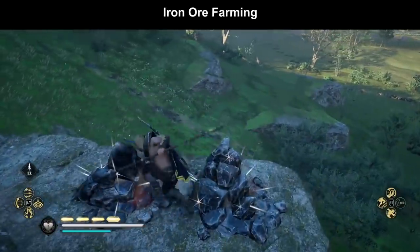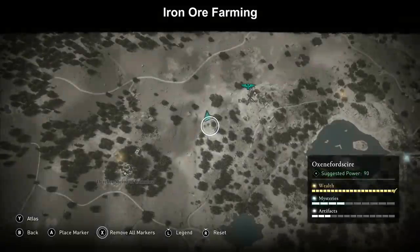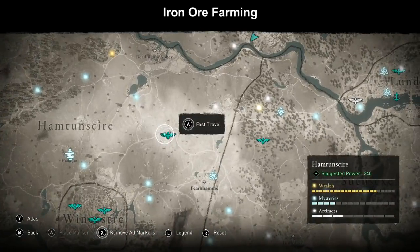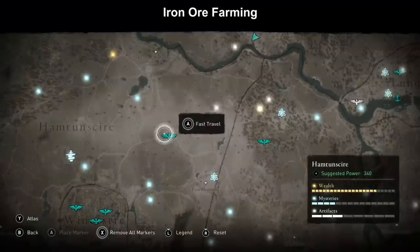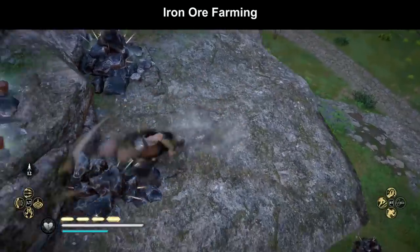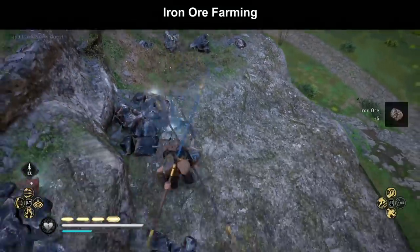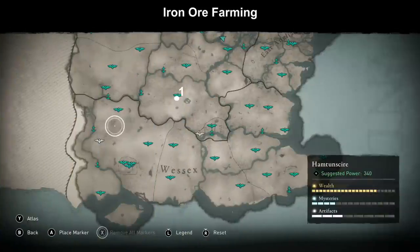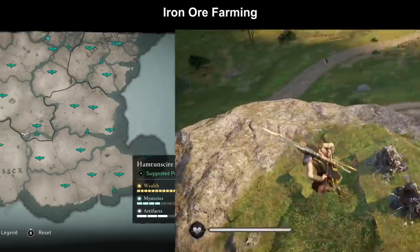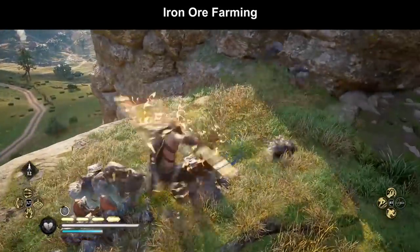There are 2 more iron farming locations in Hamptonshire - one at the fast travel point and another at the secrets area. The patrol at the fast travel spot also gives additional titanium and tungsten. You can create a perfect farming loop: the Sistan Tower in Oxenfordshire, then the 2 rock spots in Hamptonshire, then the wild boar woods. Every time you complete the loop they will have respawned because you've been to Oxenfordshire in the meantime. This is probably the best farming loop for iron and leather currently available.